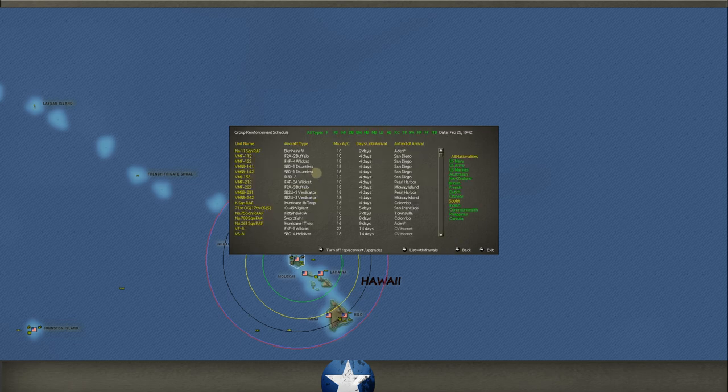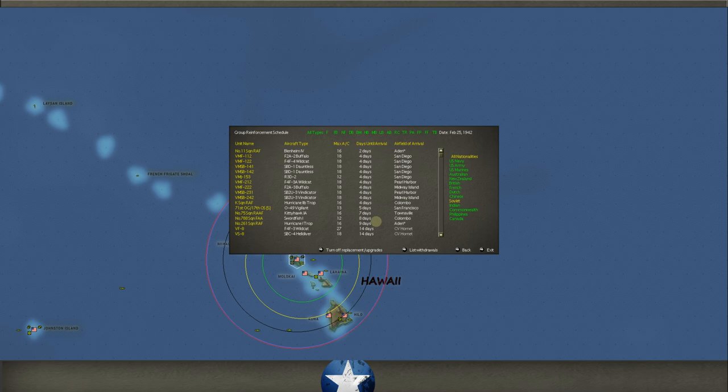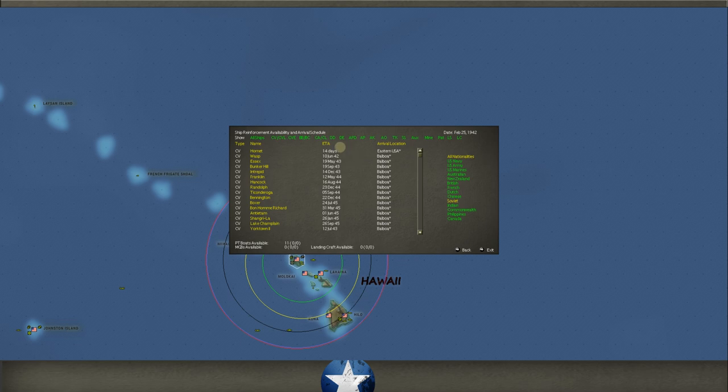Hurricane 2B Trops — I love those. We get them automatically at Colombo; we don't even have to ship them down from Aden. This is the K-Squadron. If I remember correctly, they don't have a lot of experience when they come on the board — they're a virgin unit — but the K-Squadron will be at Colombo in about four days. We also get some Swordfishes, and the Hornet is on its way.